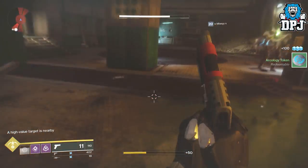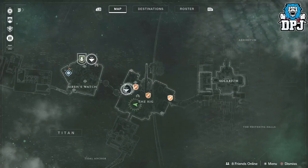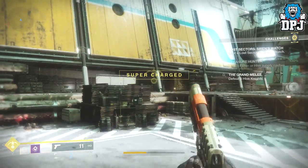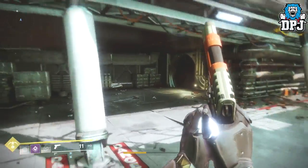Once you've collected that loot for a second time, simply bring up your director and fly back into the Rig landing zone. You then spawn into a different server and another chest will be within this room — find it and repeat the process.